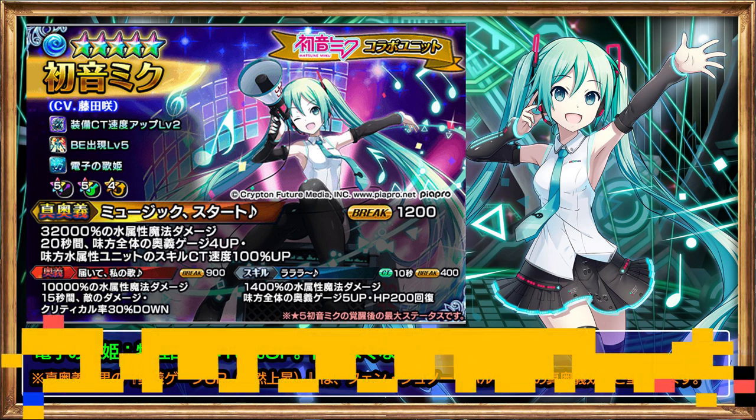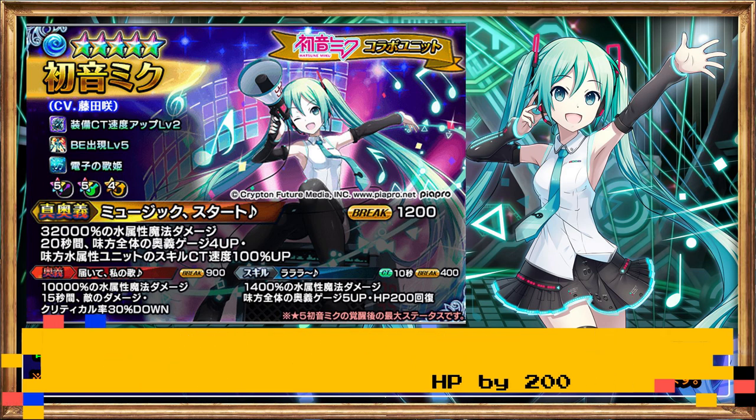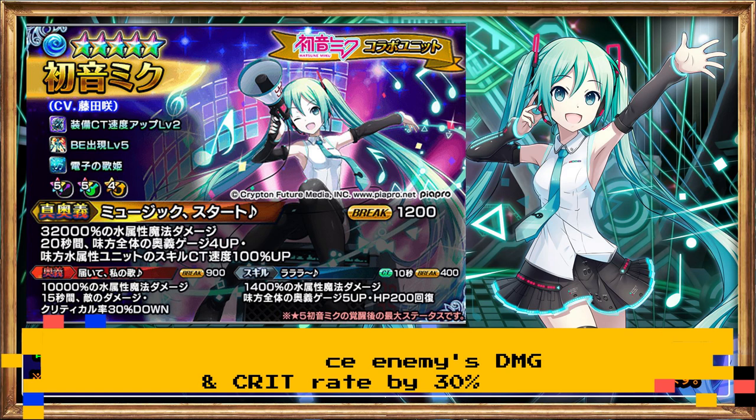Skill: deals 1,400% water damage, magic. Increase all allies' Arts gauge by 5 and heal all allies' HP by 200. Arts: deals 10,000% water damage, magic. For 15 seconds, reduce enemies' damage and crit rate by 30%.